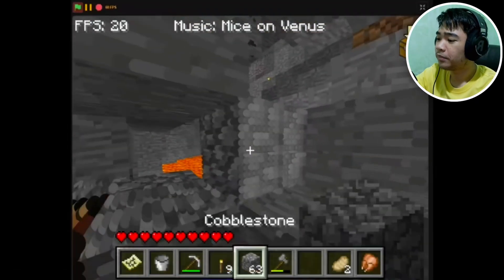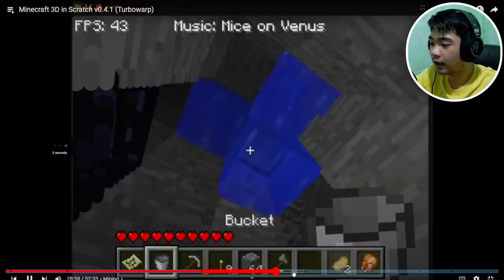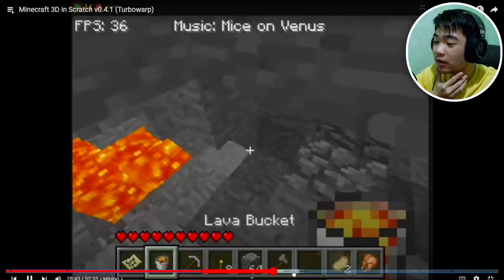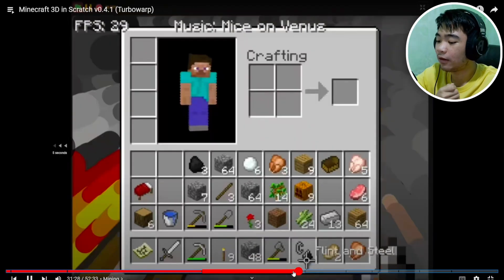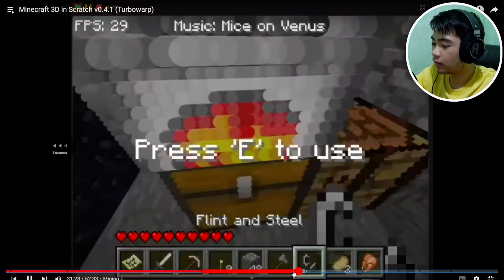He's literally going into the Nether in Minecraft Scratch — Minecraft 3D on Scratch! I don't know if he already ignited it. Is he building the portal the way you do it when you're speedrunning? Oh my goodness, he literally built it like that — that's amazing! He made a plane still — let's go. You need to press E to use it too.